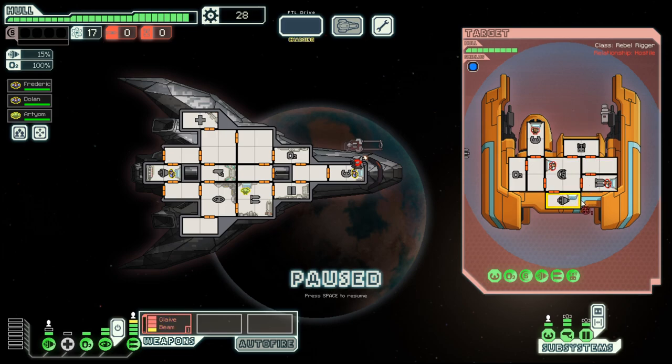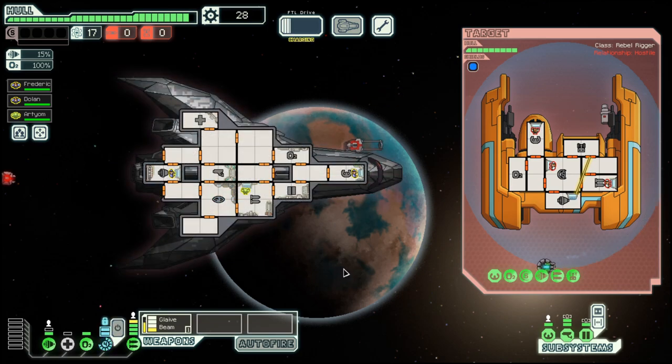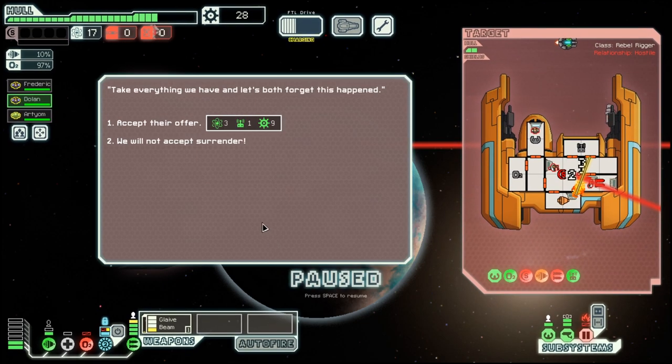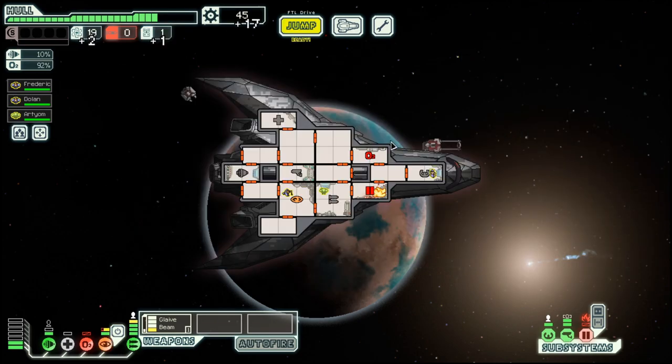They have a drone. Drones are nasty without a shield, so let's cloak here to avoid as many drone hits as possible. And then we just have to hope that we can deal with the rest. Well, at least we killed them. Now we have to make some repairs.